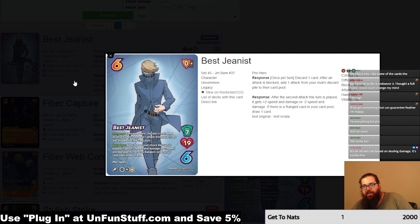Best Jeanist is a 7 hand size, 19 health character with the all death and good symbols. He's got two responses — a 7-19 with double responses. He also has the pro hero keyword. There's actually a lot going on with the new character cards here. I think the character keywords are probably the coolest thing to come out of Jetburn so far. It adds a lot of little detail to how you can balance certain abilities, because with Shoto Todoroki and Endeavor, people asked about family name interactions, and this is an easier way to handle that.